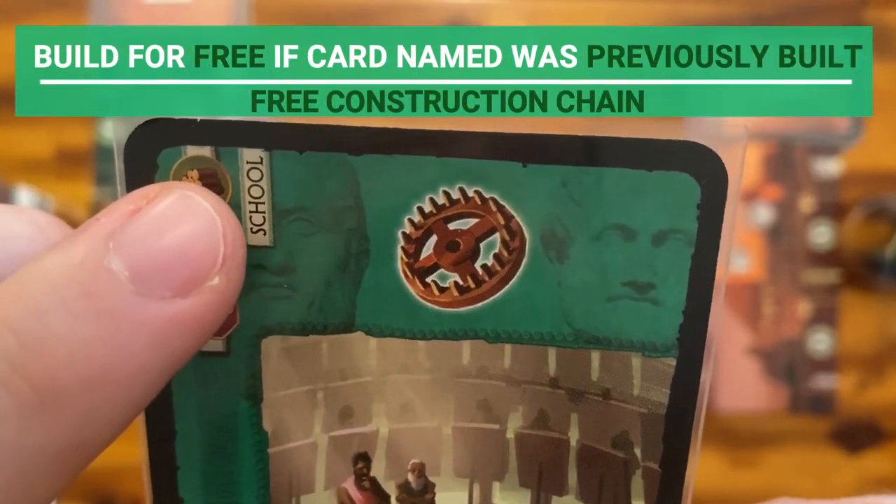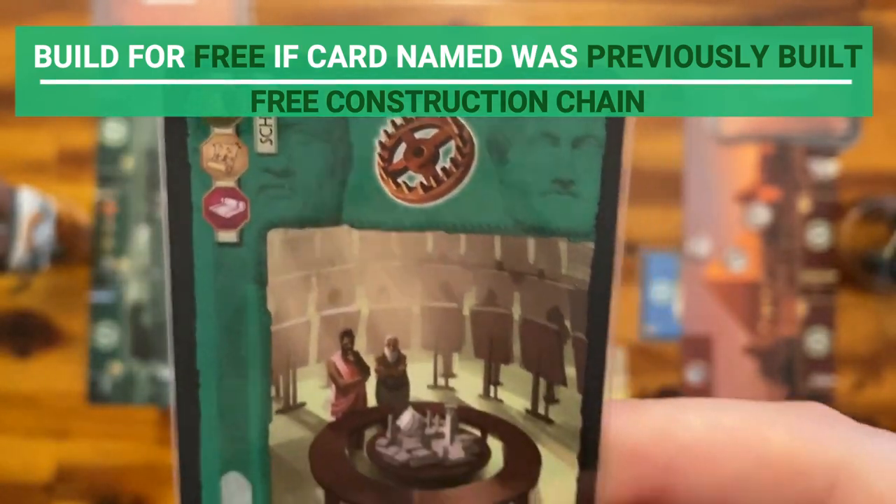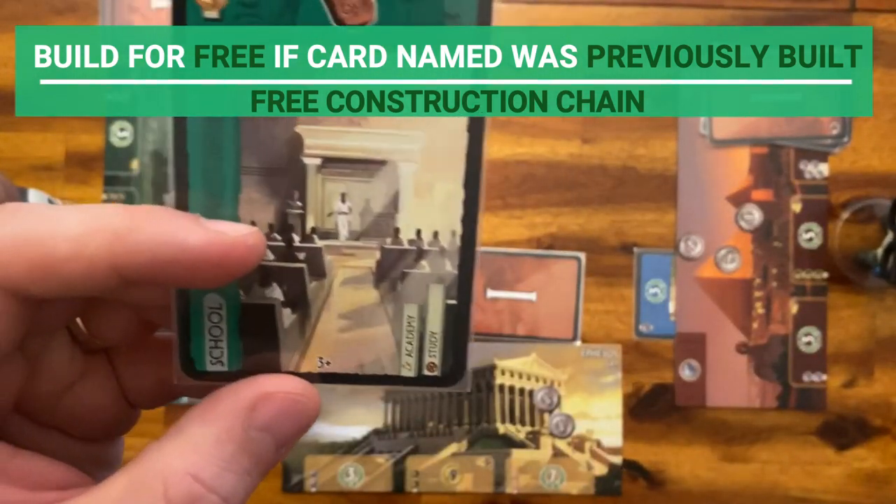There are also cards that can be built for free if you have the corresponding structure from a previous age. For example, the Study can be built for free if the player has previously built the School.